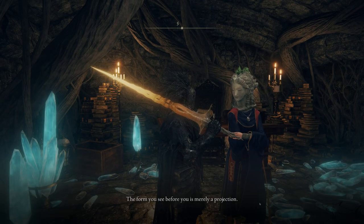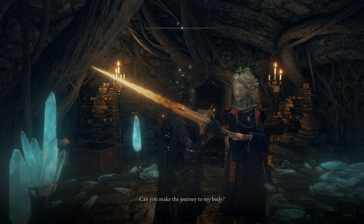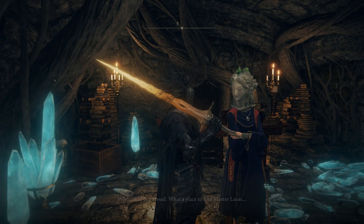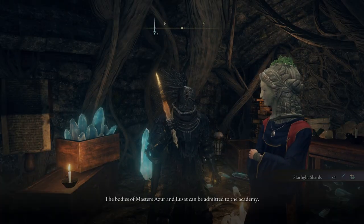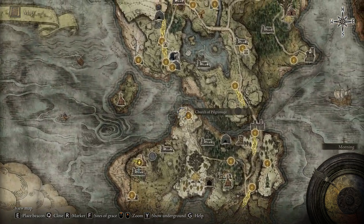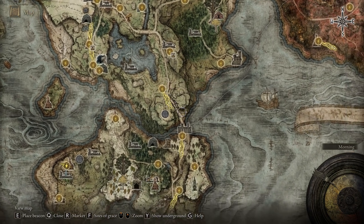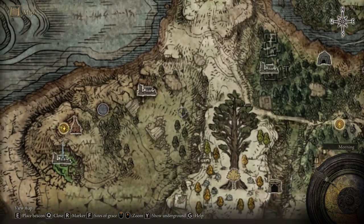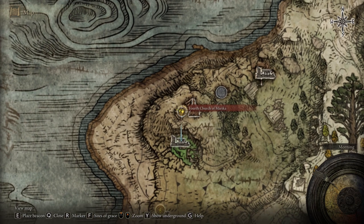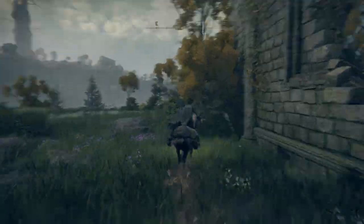Talk with her — she's gonna have a request. And the next thing is to find another underground cellar. I'm gonna show how to get there. That will be at the 4th Church of Marica. If you don't know how to get to the 4th Church of Marica, I have a video on my channel, but I'm gonna show the basic location. After you pass the Bridge of Sacrifice, you want to go on the left and keep that path until you reach the 4th Church of Marica. From this location we have to find that ruin cellar. Just follow me.